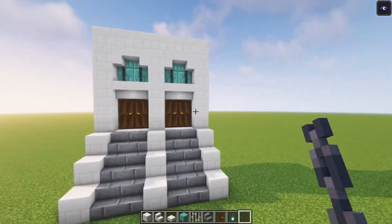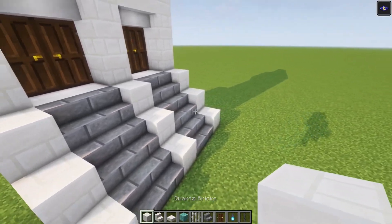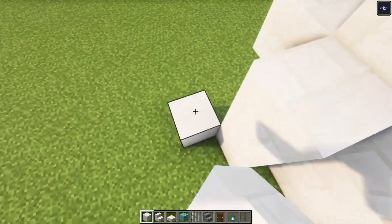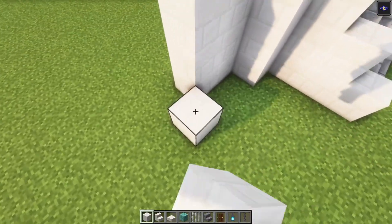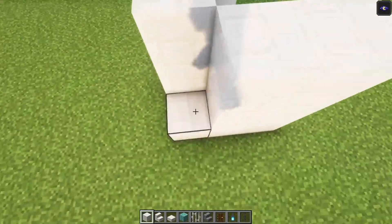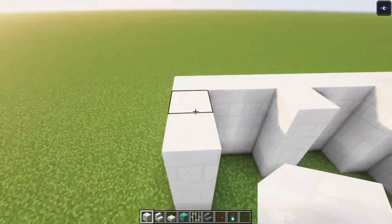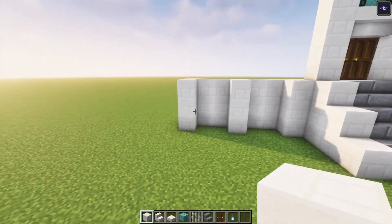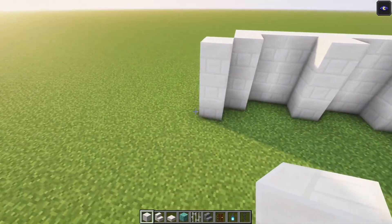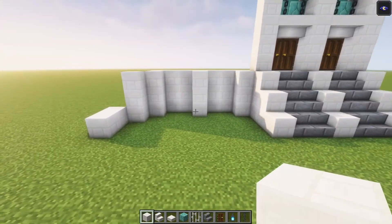Now we can start working on the sides. I'm going to show you one side and we are going to repeat the same thing on the other side as well. So here you just want to go out one more block and go up three blocks, go in, go out again. Let's repeat this one more time, just like that. Make sure that you fill in the back side as well, just to give it an even look. Once you are done with that, you want to have an additional block right here. Then go into blocks, and don't worry about this — we are going to focus on that a little bit later on.